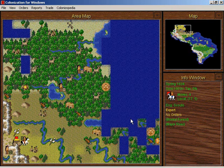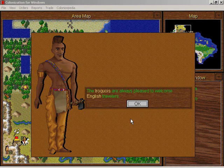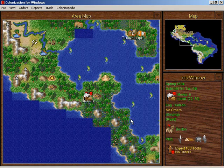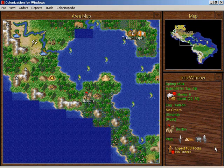Did I already talk to these Indians here? I don't think I did. It's an Iroquois village — they train ore miners. Actually, I already talked to them apparently. I don't have anything to do with this particular town.